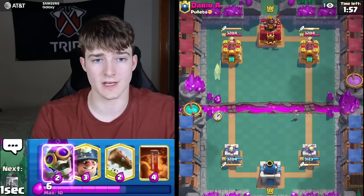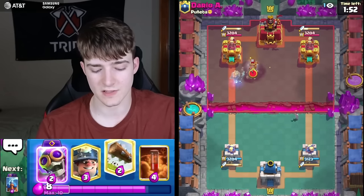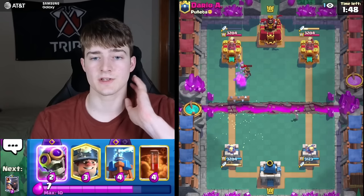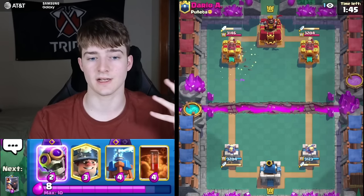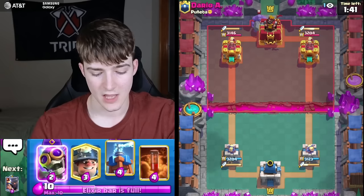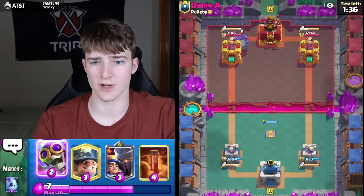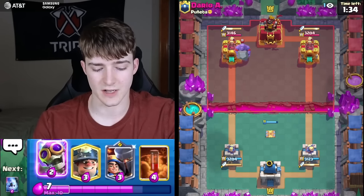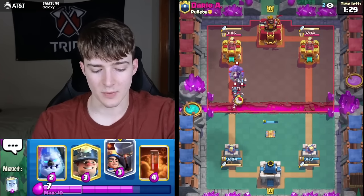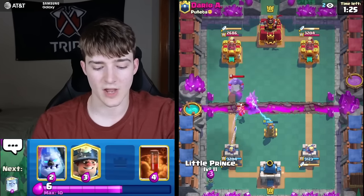This is probably a matchup where single elixir is challenging because the Poison doesn't get a lot of value — he doesn't have many units clumped together since a lot of his are expensive. As it goes on I think it gets easier — I can stack Teslas and cycle tons of Poisons. Evo Bomber coming in — getting a shot on the tower. He had to waste Minions too which made it well worth it.